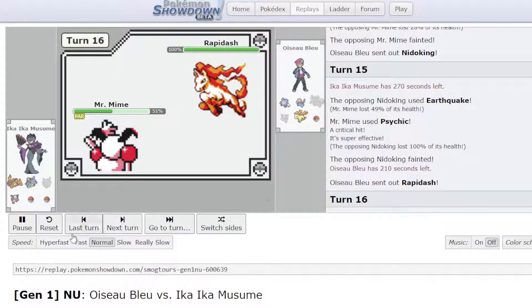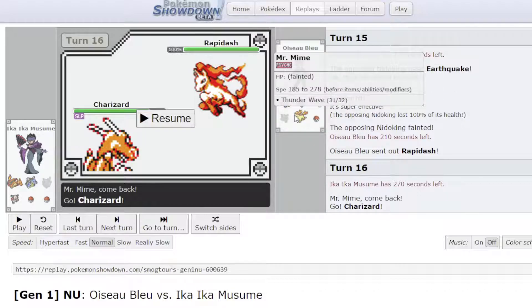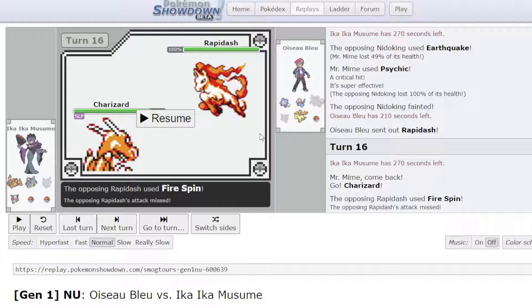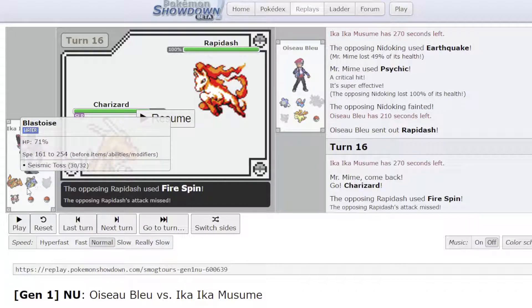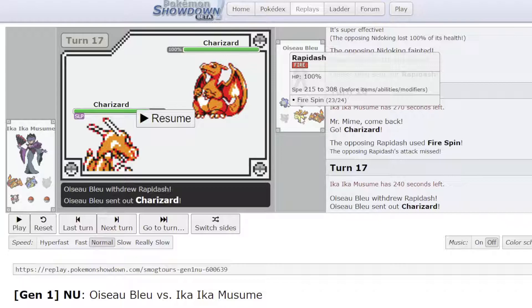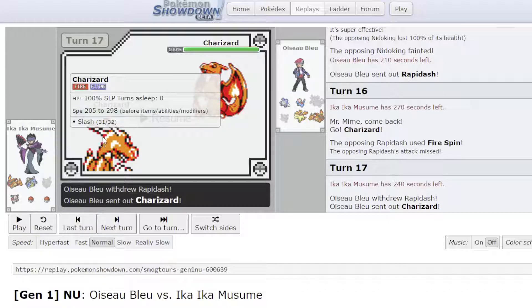He reveals Rapidash, and I know his back is going to be Charizard — I can't see it being anything else. It's like a pseudo-fire-spam team. At this point I know I'm going to win the game. I switch into Charizard here because I know he's going to Fire Spin or Blast — it doesn't make sense for him to double into Charizard yet. Even if he did, I still have way too much defensive utility. My goal is essentially to double into Blastoise on Charizard.